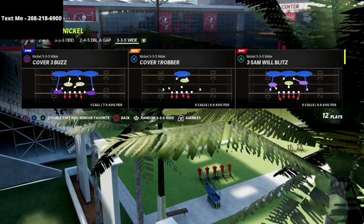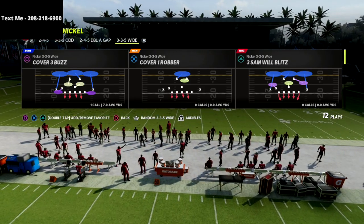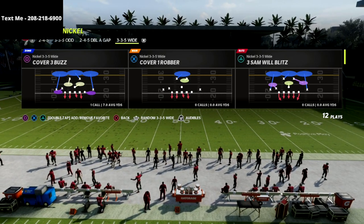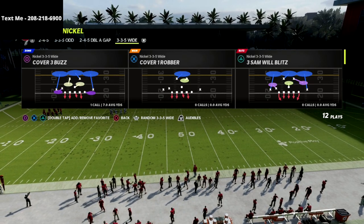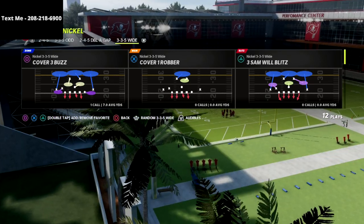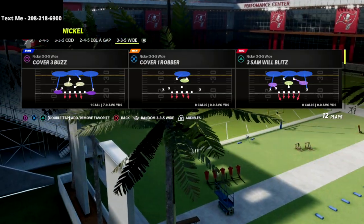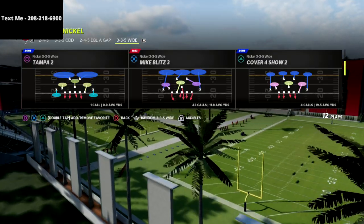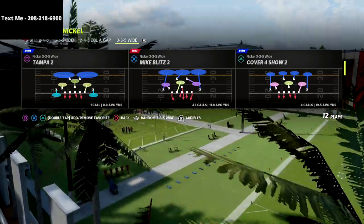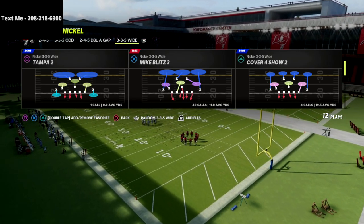The Nickel 335 Wide is in my opinion one of the best defenses again this year, and I wanted to share with you a simple five-man pressure setup that you can use. What I like about Nickel 335 Wide is its simplicity — it really doesn't require a lot of setup but you're going to have really good pressure against pretty much any offense. The play I like to come out in every single time is Mike Blitz 3. I think this is probably the best base play in the game because there's a lot of things you can do from a defensive standpoint.